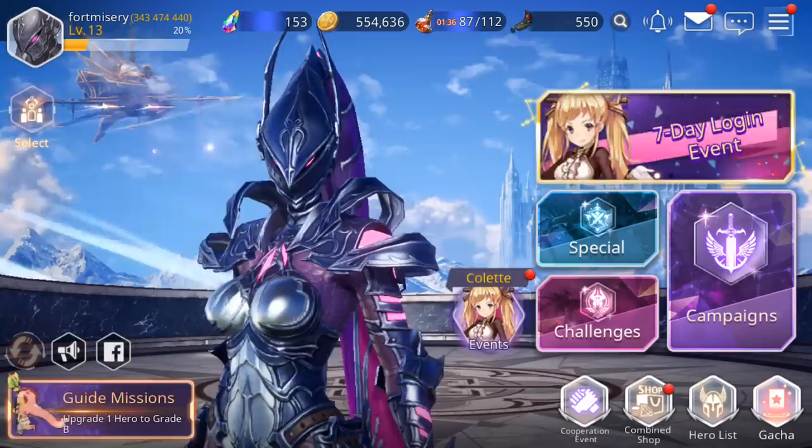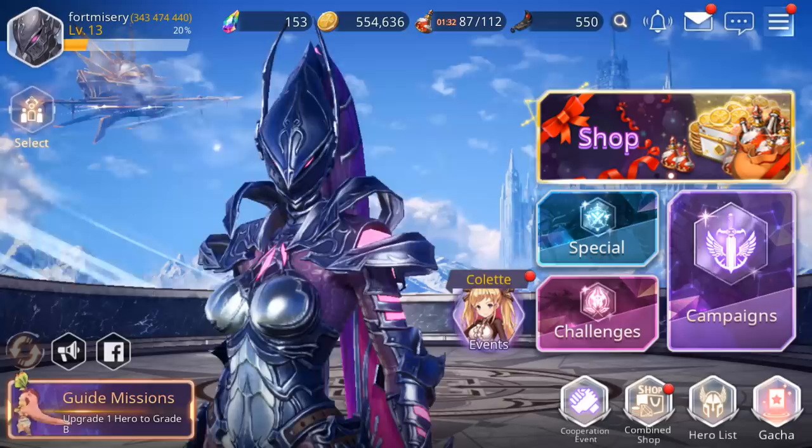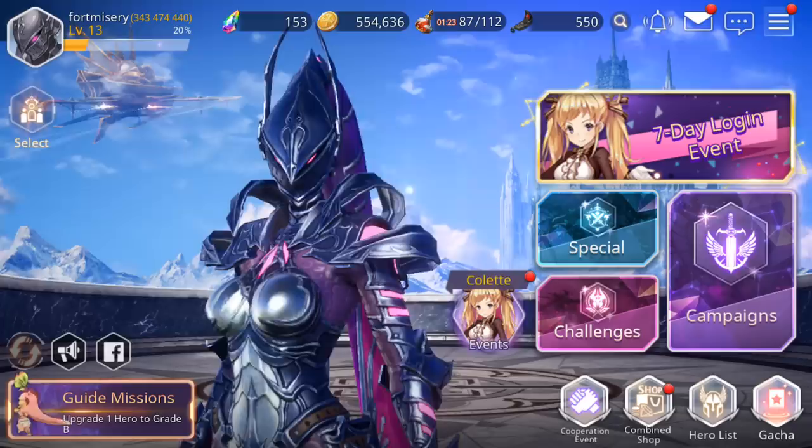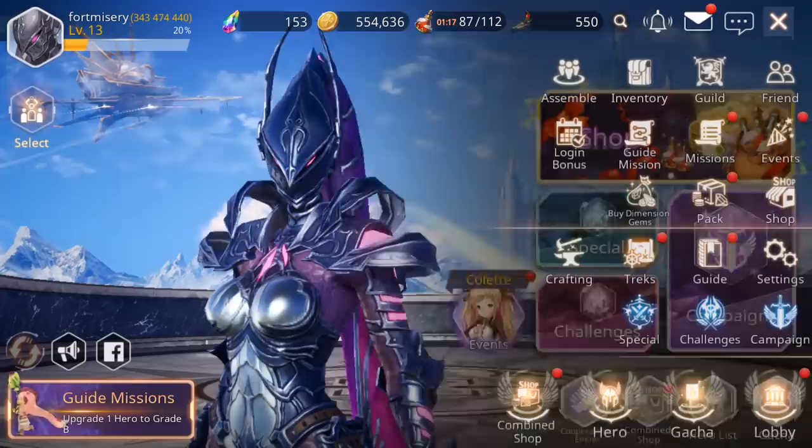The options are: you can either keep rerolling for someone like Tez if you want to start with that, or Laika is another good option because you do get a free copy of Rin in the game eventually, and those pair very well with their link skills. Or you could go all the way through 3-10, do your select summons, and if you still don't get something you really want combined with your premium pulls, then you can technically restart.